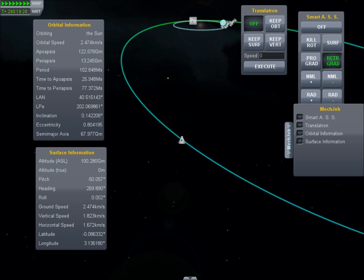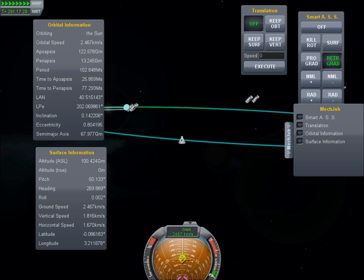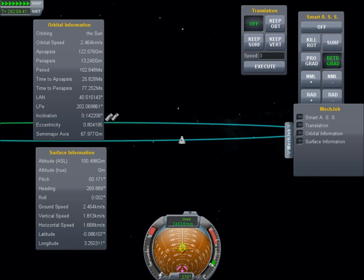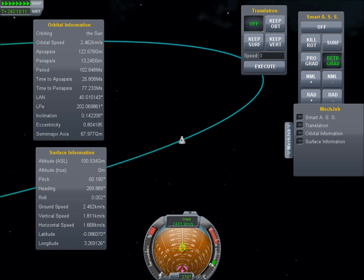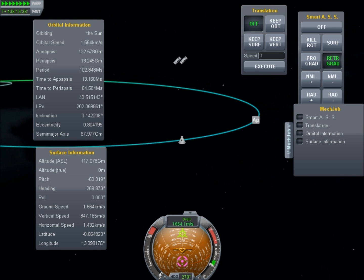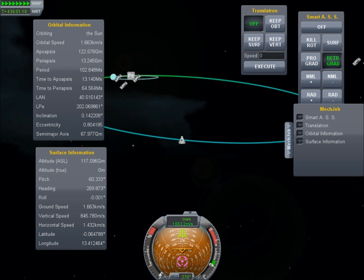We've boosted the spacecraft up into a very highly eccentric orbit. I've tried to keep it as much in the plane as possible. Mechanical Jeb's instrumentation is really helping out here because it's allowing us to see the exact inclination, and it's also giving me a time until we reach aphelion, which at 10,000 times speed is going to be almost like an hour of real-time game.